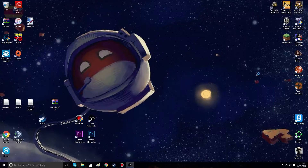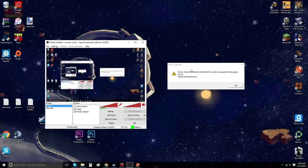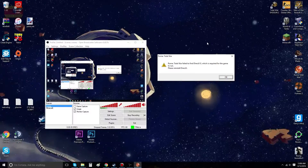Hello, this is a video on how to bypass the error window when you try to open Rome: Total War, but it shows you this disappointing window that says Rome: Total War failed to find DirectX 9, which is required for the game to run. We don't need it — you can easily bypass this without installing anything at all.